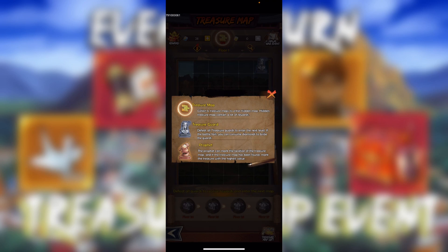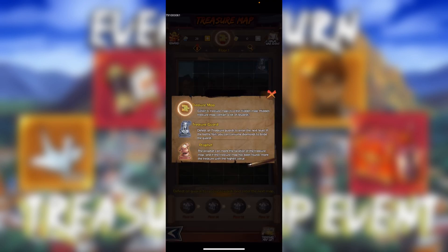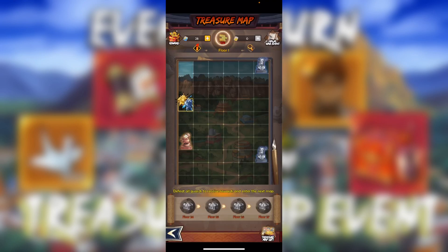The prophet can mark the location of the treasure map, so you want to use the prophet first and it loads the treasure map. Whenever you do collect enough — I think it sends you to a hidden level. As it says, collect six treasure maps to enter the hidden treasure map, which contains a lot of rewards.